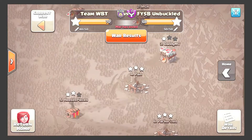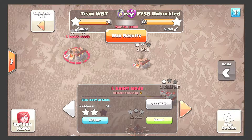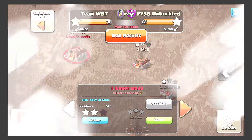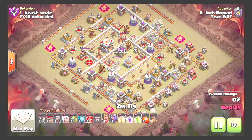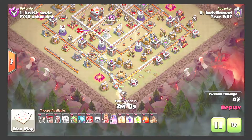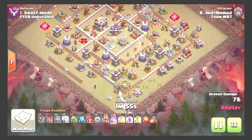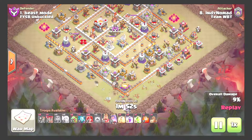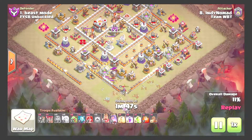That'll do for the 10v10s. Showing the 10v11 number one — taking out this mortar with one loon and checking for air bombs. Queen is coming down with healers and CC healers as well. Coming in with a test wall breaker, using some more loons to get out ahead and take care of some defenses for the queen.